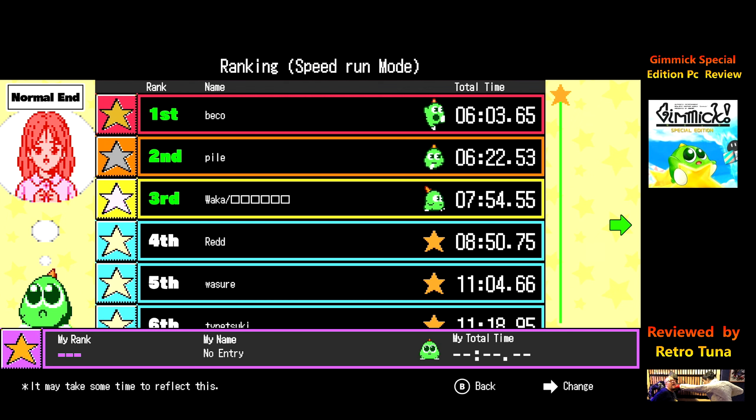Ranking mode - if you play in the speedrun mode, you can basically get the time rankings, which is quite nice. Biko is top - I was watching him streaming this, and speedrunners are starting to use this version to stream. He's top of the little leaderboards with six minutes, which seems crazy. There's your normal ending rank mode and the true ending rank mode. I think this game has got a lot of secrets you need to collect to get the true ending. I'm no expert on this game personally.